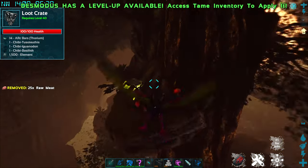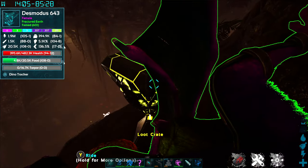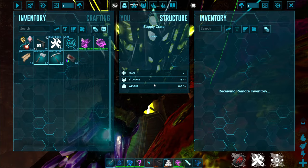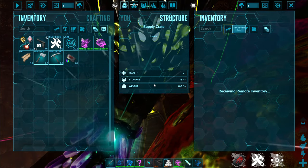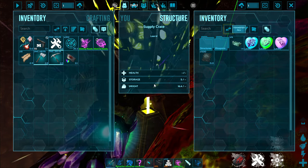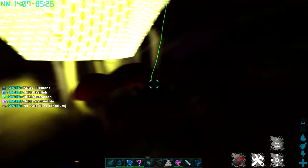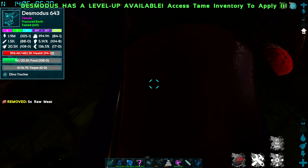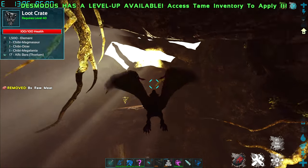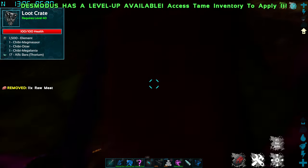I'm going to stop at this first one. You can see these are very narrow ledges. Opening it up — a bunch of chibis, a decent amount of element, and those lovely arc bars. I'm going to grab that, then zoom over to this next one and grab it, and then we'll head into the next part of the cave.